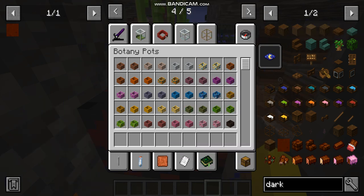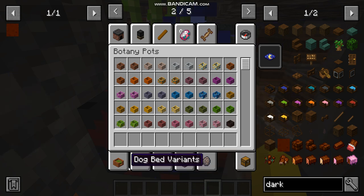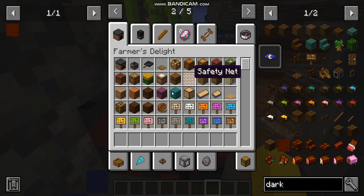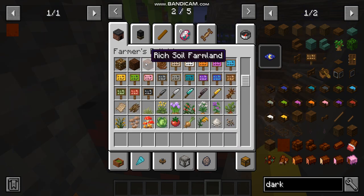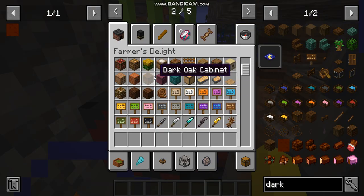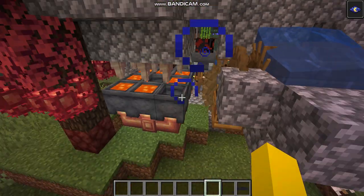The rich soil is from the Farmer's Delight mod — it adds things like rich soil for farmland. You don't need that though; you can use regular farmland or regular dirt, pretty much anything you want. I just chose rich soil because it's more convenient.